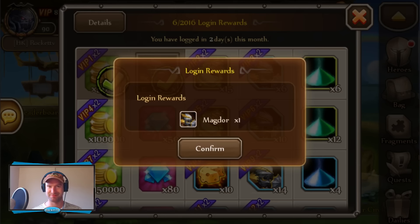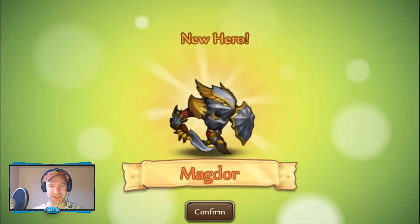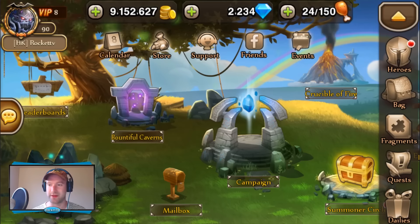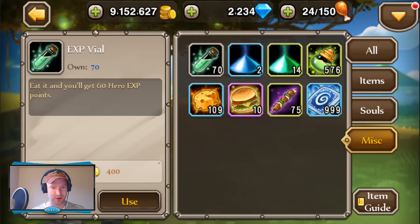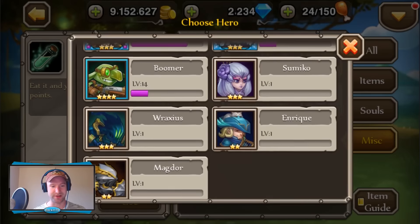Not Tragdor, right? TRAGDOR! Okay, whatever. So Magdor, the dragon soul — nice, kick ass. He's got a sweet ass shield and sweet ass knife sword thing and a cool helmet. Alright, so let's get right to leveling him up before we start equipping him with stuff and seeing what his skills do and all that jazz.